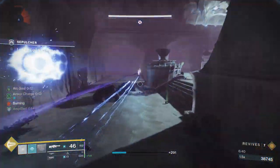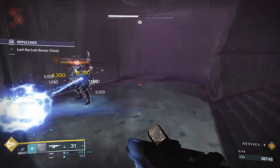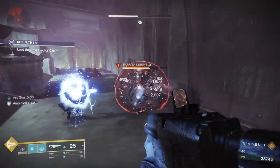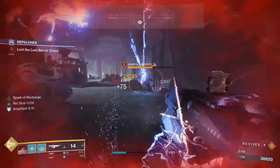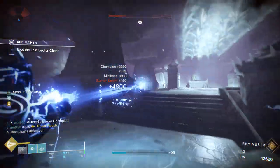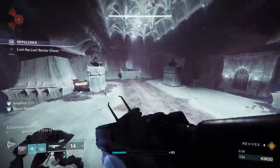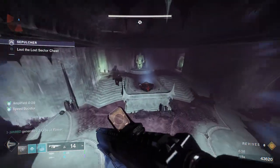At this point in time, we absolutely melted the boss. The boss actually surprisingly doesn't have much health. We're going to blind the barrier champion, and at this point we're going to be able to take care of it really easily with our super. And that is going to be the lost sector. In my opinion, this lost sector is very, very easy — if you're 1830, you're probably going to clear this in about three minutes.